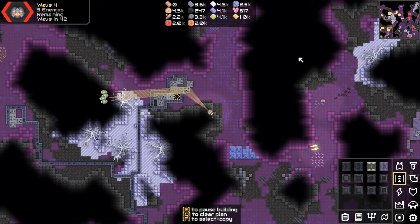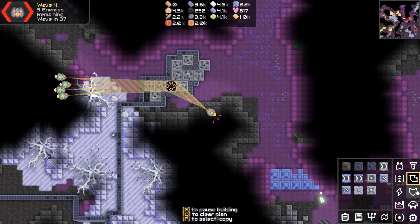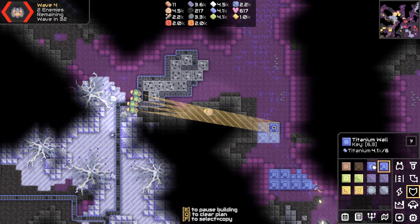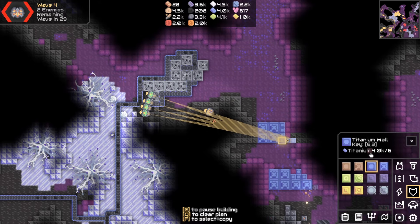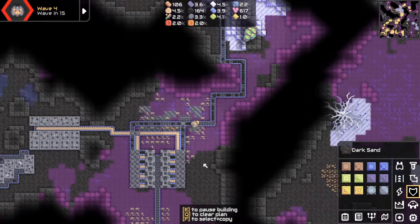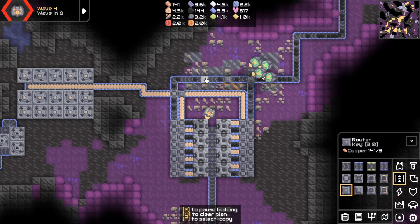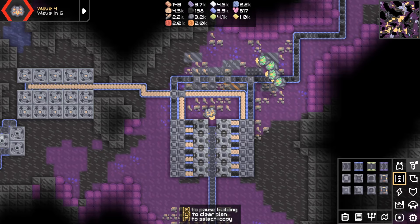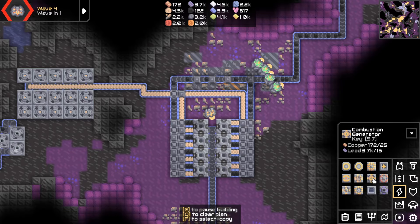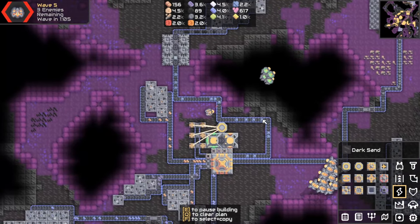Still sending units that we can deal with, no problem. They are attacking our walls though. Let's actually build them higher up then — they don't need to be down there. And for the power, I'm just going to have to cheap it, aren't I? So for that we're going to do one, two, three — power. We're just going to do the bog standard combustion generators. And there you go. We've got silicon going in as well as graphite, and that's everything we need.